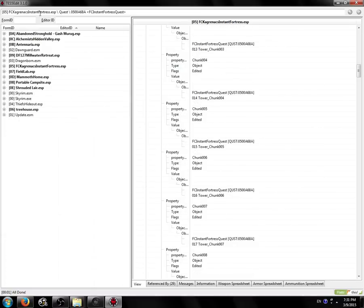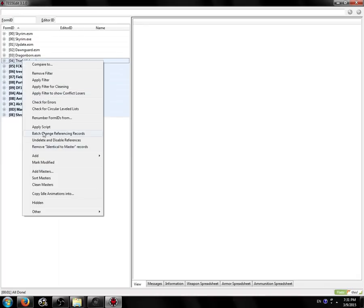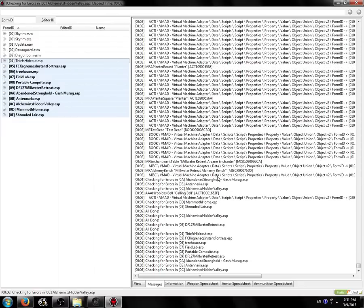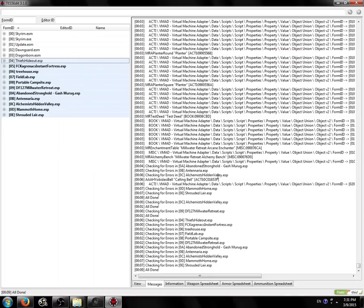Let's select all of our mods now, sort by form ID, select all of them, right-click, check for errors. Checking for errors... all done. All the errors were fixed. It was painstaking, it was slow, but we fixed the errors in all of these mods. Now we can safely merge them, or do whatever we want with them.